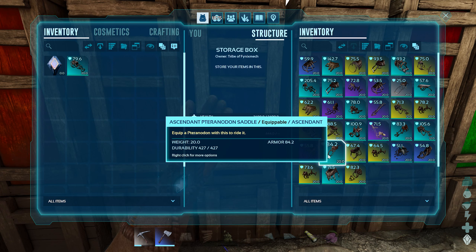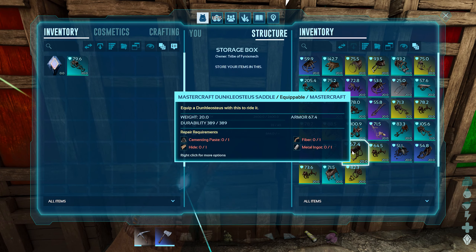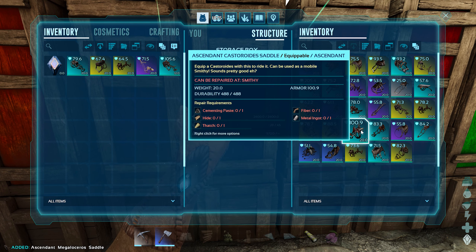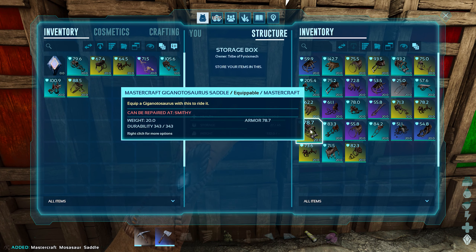Right now I'm taking all the saddles I probably don't need. I don't think I'm going to tame a saber tooth. The ascendant ones are going to give you a lot back, and the same with water ones and flying ones — a lot of times they'll give you a lot of good stuff back. I think for now I'm going to get rid of all my riot gear. I just don't need it right now.